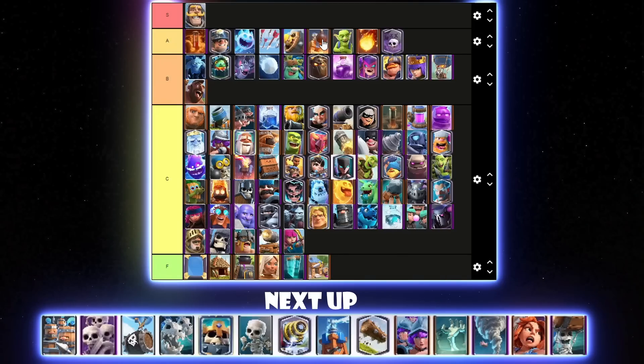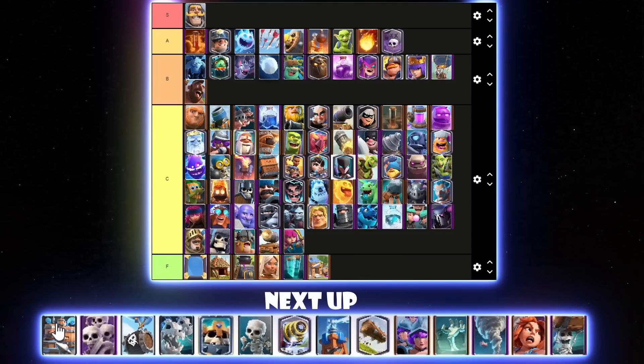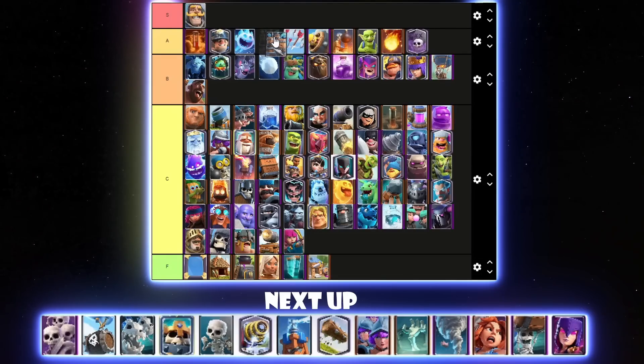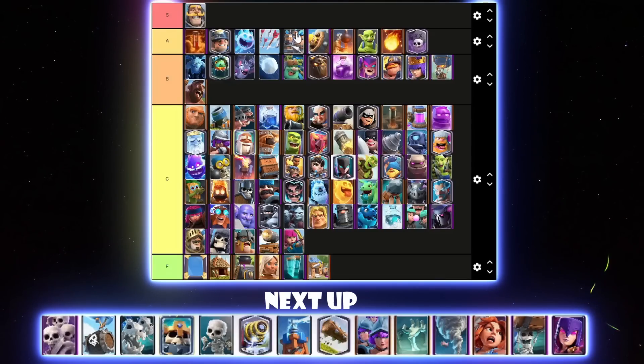Recruits — Evo Recruits are getting really good because the Bomb Tower got a nerf. Even if people still use Bomb Tower, Evo Recruits can kind of deal with it now that it has a slower hit speed — the Evo Recruits can just charge the Bomb Tower and destroy it. Evo Recruits are really good. I'll put them below Arrows in A tier — actually, I'll put them low A tier, behind the Graveyard.